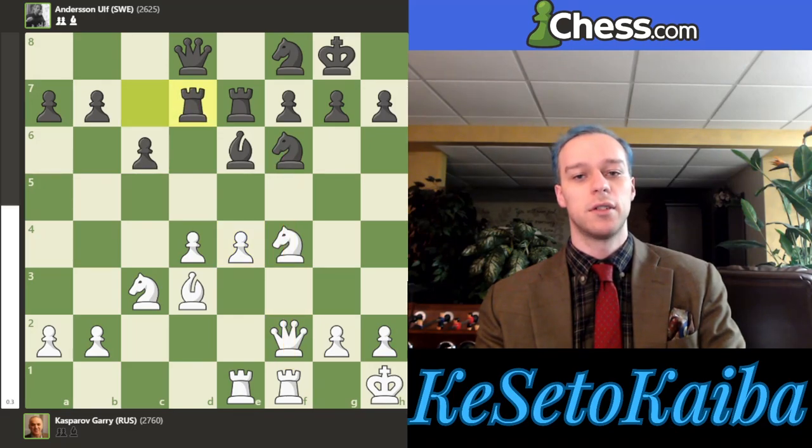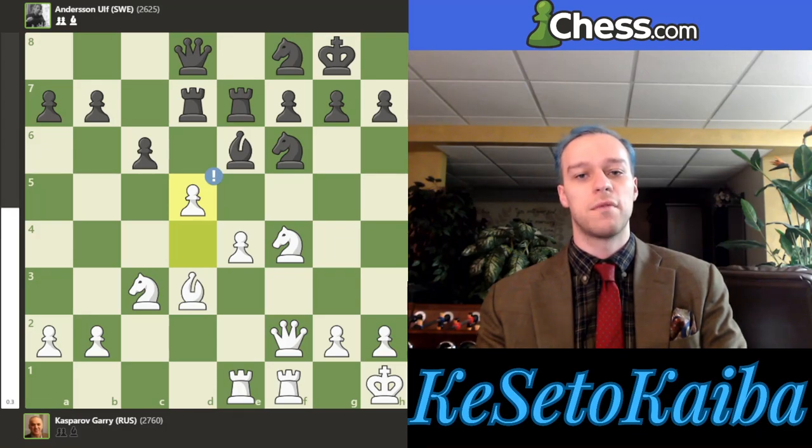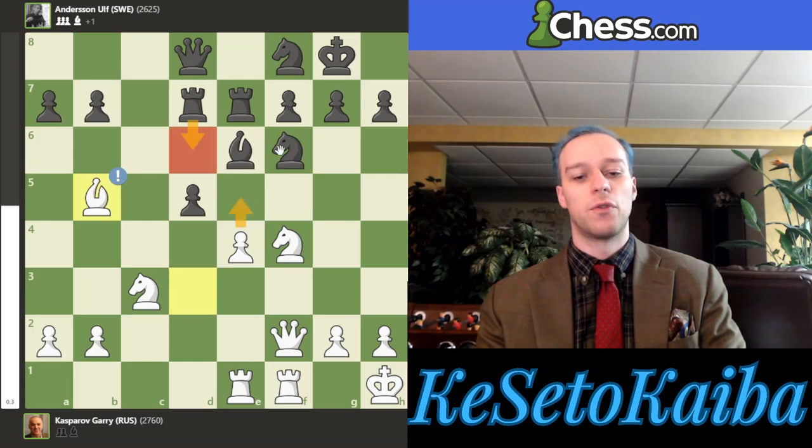Rook C to D7. And now some really nice dynamic play by Kasparov — he simply advances his D pawn to D5, and these central pawns are going to become really energetic. We have C captures D5, and now E captures D5 isn't quite as good. It's actually better to throw in an in-between move, and this is exactly what Kasparov does: he finds Bishop to B5, a really cool idea, which almost forces the Rook to go back to C7. If you advance the Rook instead, Pawn to E5 will fork both pieces.